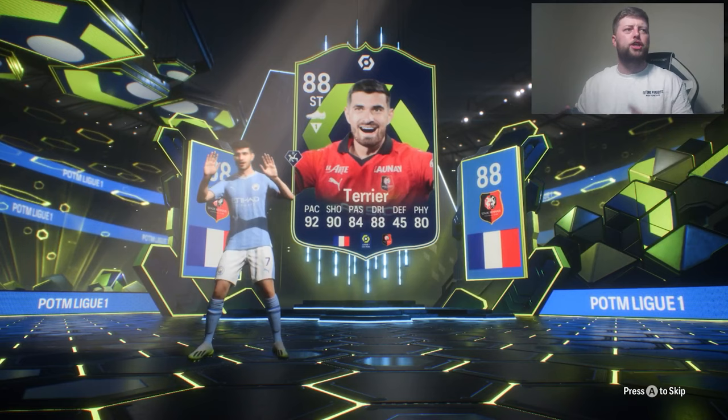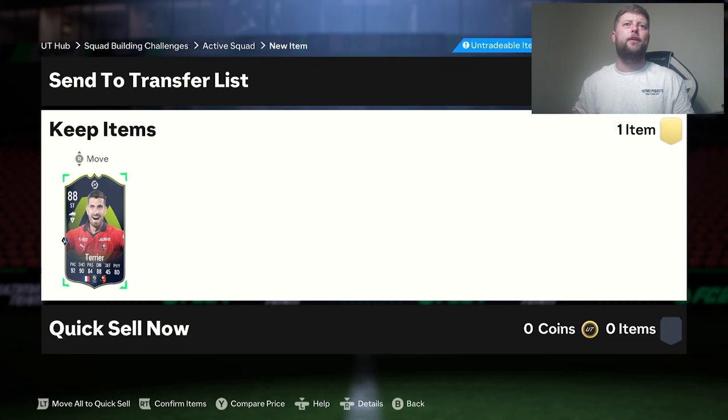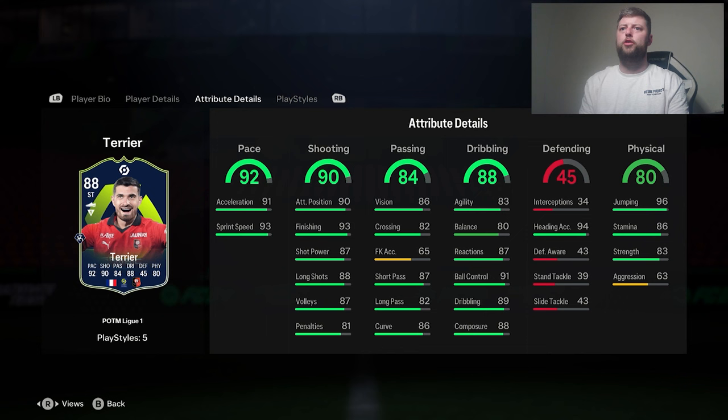I like the pace, the dribbling I'm interested in, and the shooting looks phenomenal. I haven't looked at the end-game stats yet. It's 4-star, 4-star. Let's just jump straight into him — he was very, very cheap in terms of an 86 and 83-rated team. Six-foot, medium build, right foot, and left mid/left wing is good because he's still got that position as well as striker.